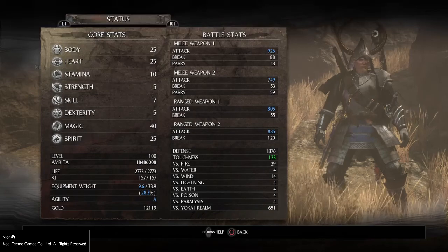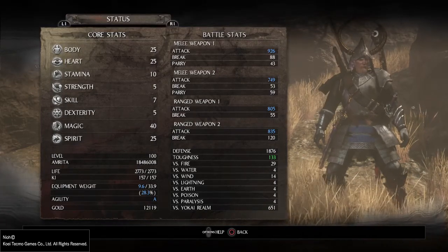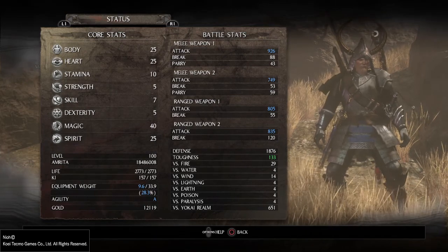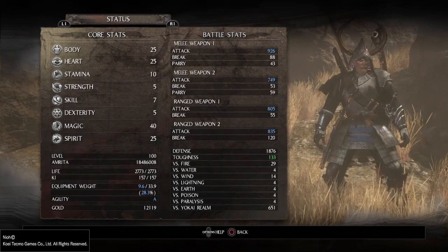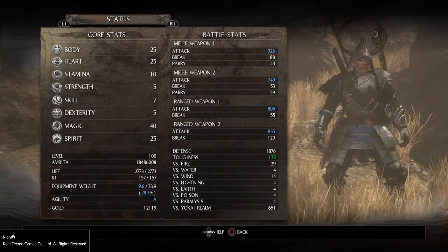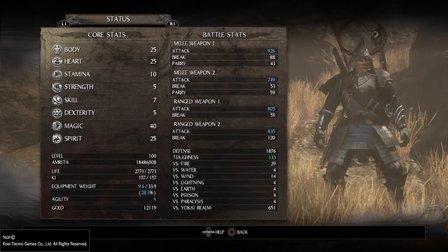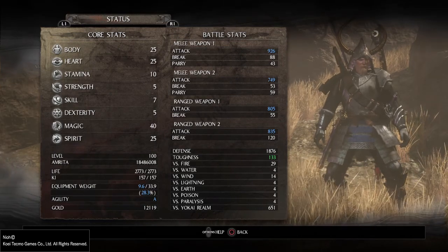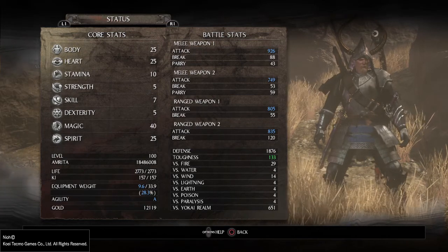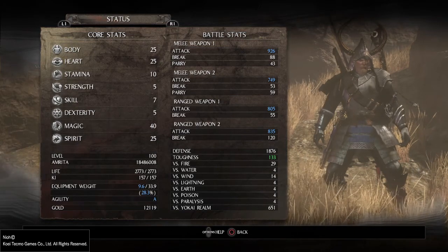Let's look at the status points first. I went with 25 Body, which hits the cap. Not only does it give me more hit points, it also gives me damage for spear, which is my main weapon. I went with Heart 25 to get more ki, and also for katanas as a backup. Then I put 5 points into Stamina — that was more or less leftover points — and also to be able to use A-agility, as you can see at the bottom, so the fastest and longest roll.